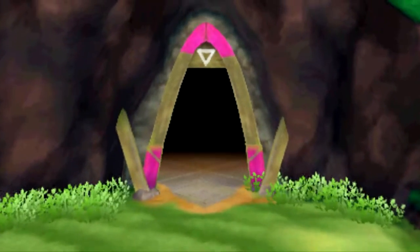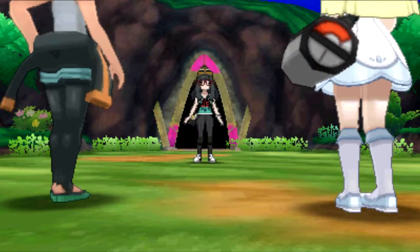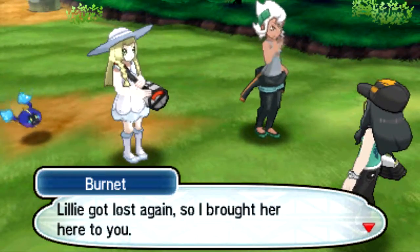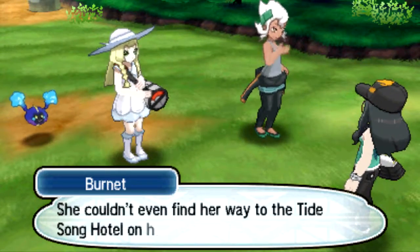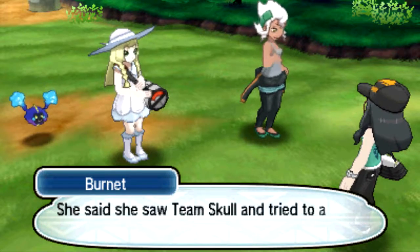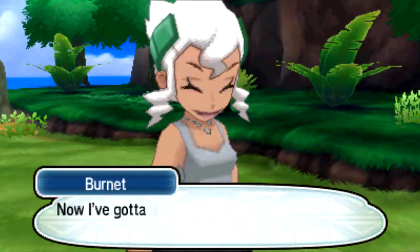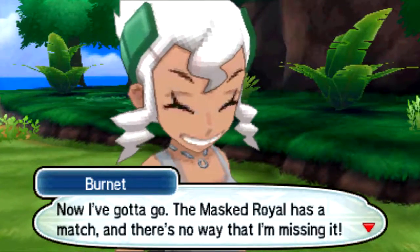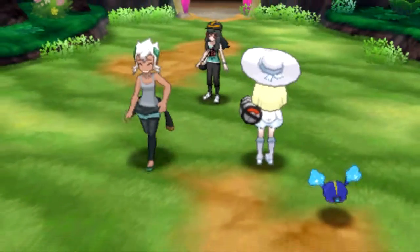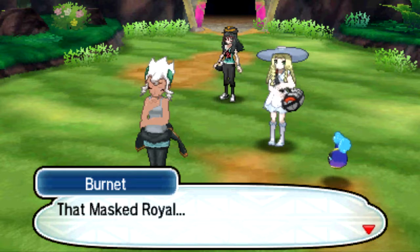I guess this is where you get one of the Tapus. Lily got lost again, so I brought her here to you. She wouldn't even find her way to the Tidesong Hotel on her own — she said she saw Team Skull and tried to avoid them, that's why she got lost. Now I gotta go — the Masked Royal has a match, and there's no way I'm missing it. She gets turned on by her husband's cosplay. She has that foxy grin. The Masked Royal — she doesn't know that's her husband? What the hell?